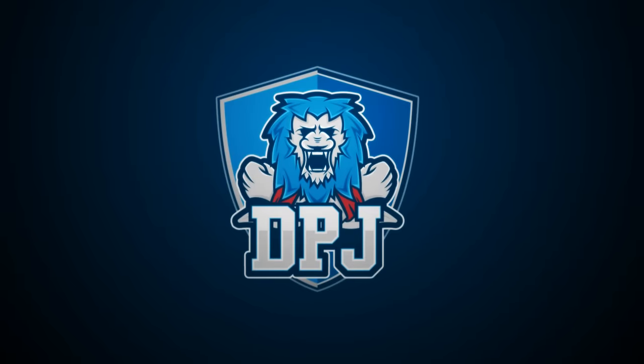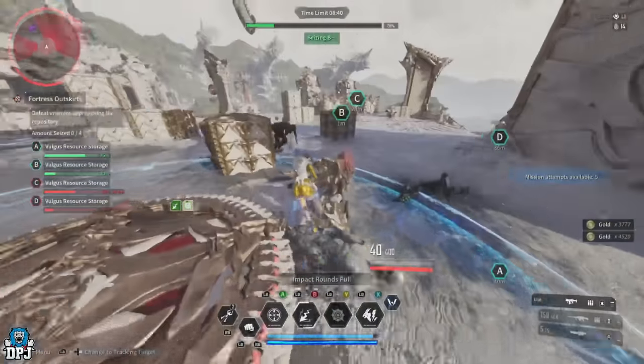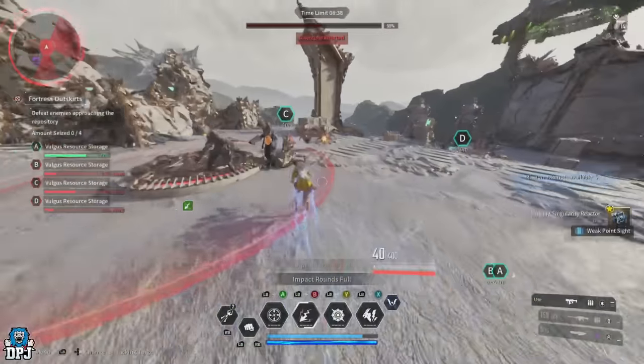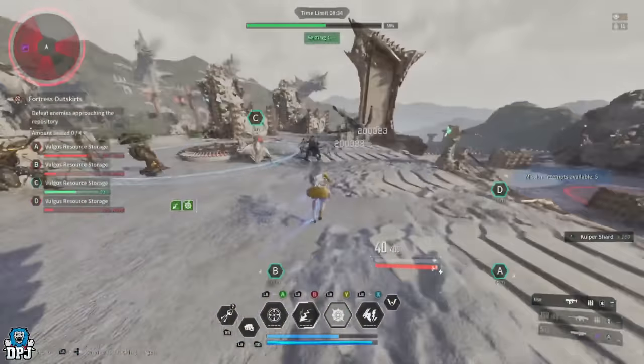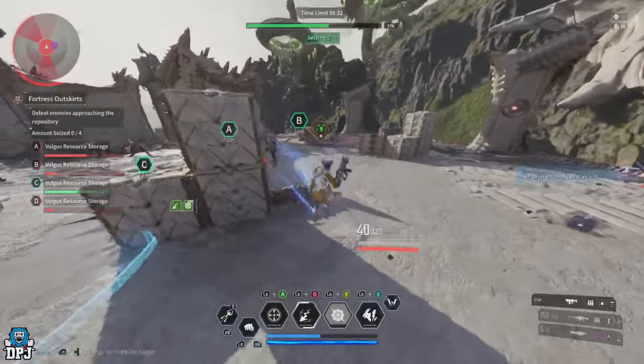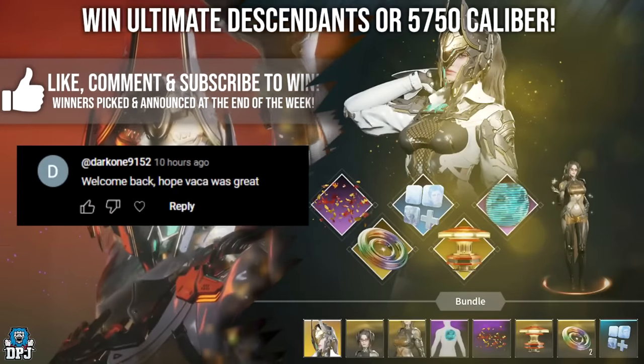Fellow bunnies out there, you have six days from me posting this video to take advantage of an easy farm to get one of the best reactors in the game for your character — you don't want to miss this. How's it going guys, my name is DPJ. The winner of last week's ultimate descendant giveaway can be seen on screen now — if this is you, hit me up on my Discord link down below.